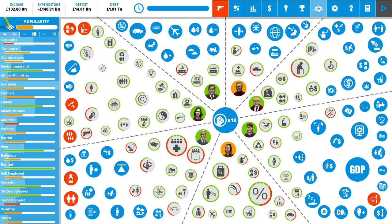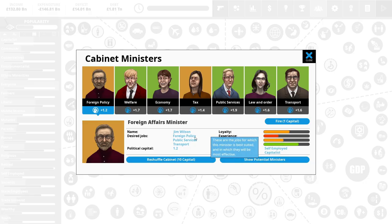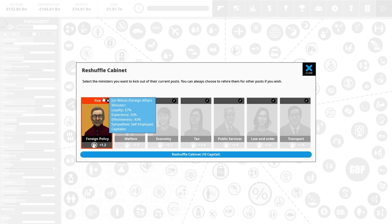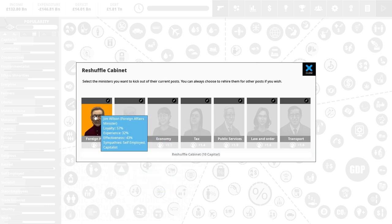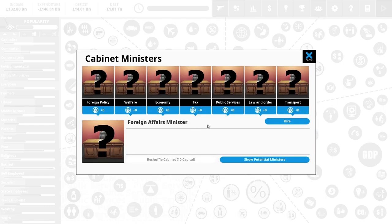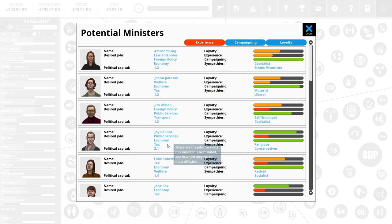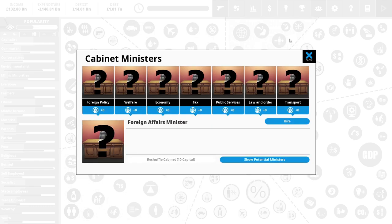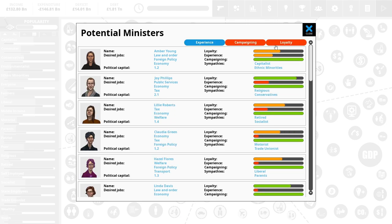Right — we have political capital and we want more of it. First thing we're going to do is reshuffle the cabinet. We spent 10 capital, they're all gone. Now we want to go through each one and find people who give us the most. This looks like it's for foreign policy — there's some more stuff here about campaigning, so ones who'll be able to campaign for us better.